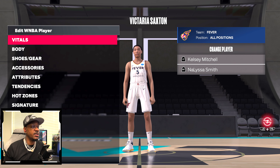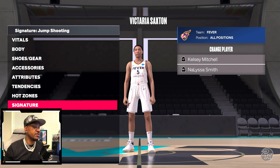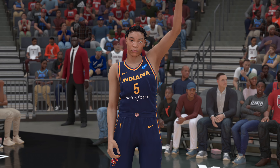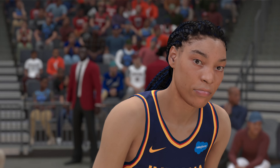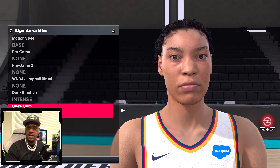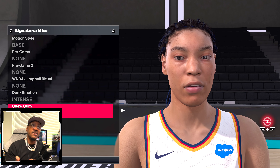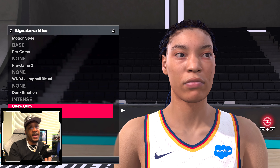Victoria Saxon is a real looking situation. Going down to signatures for a super close-up of Victoria Saxon for the Fever in 2K24 via the Season 3 update — it looks realistic with blemishes, marks, and baby hairs. Hair color is blue, braids, and everything looks good. The chew gum face gives different profiles and expressions. It does look amazing — looks great.